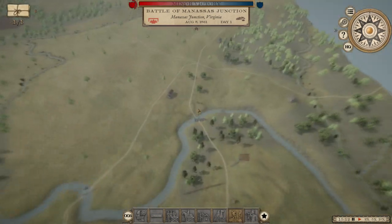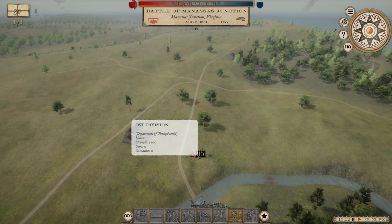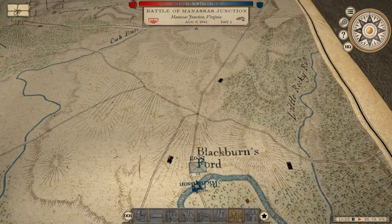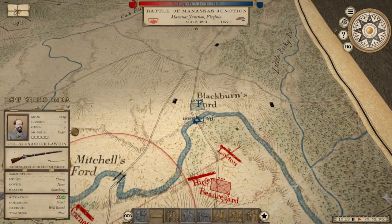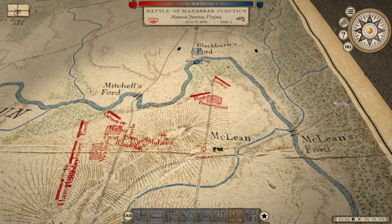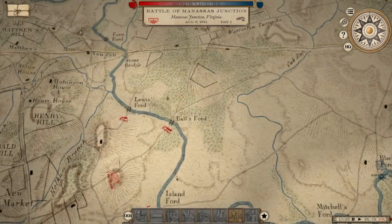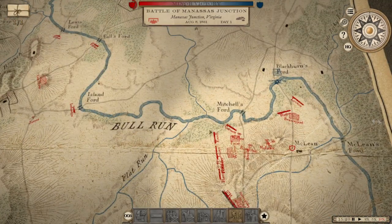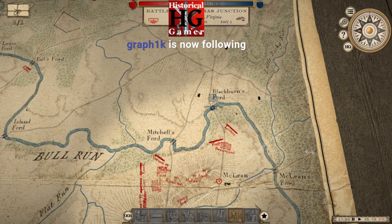It appears to be the First Division with 2,200 men. Does that say Scott? That can't be Winfield Scott — there's no way he'd be in command of a division. We'll speed things along since the enemy doesn't seem to be coming at us. Graph 1K, thanks for the follow.